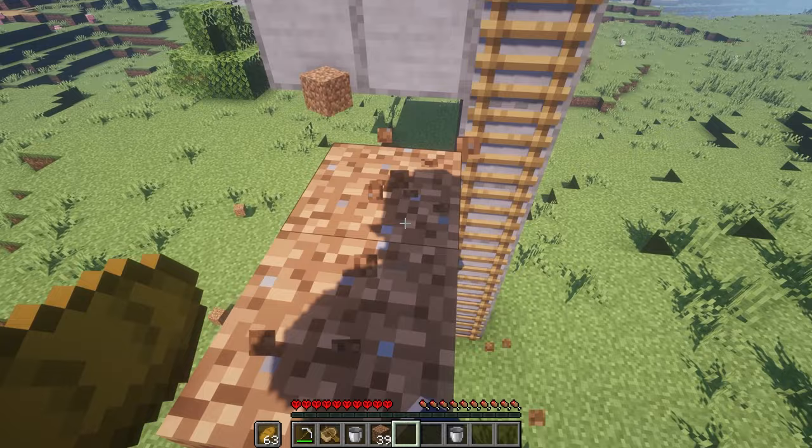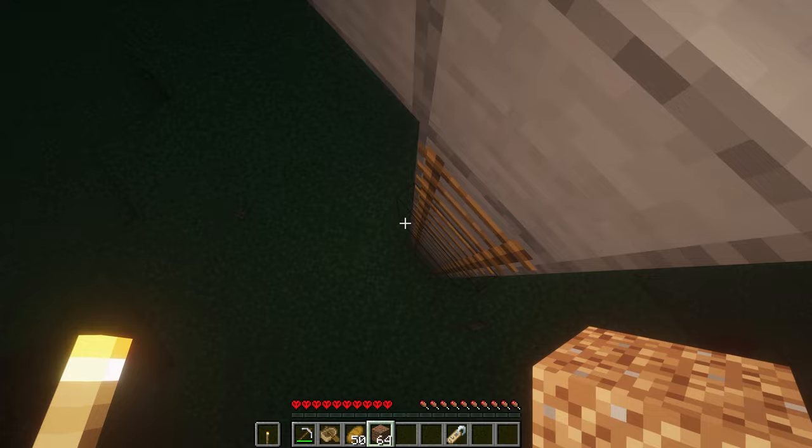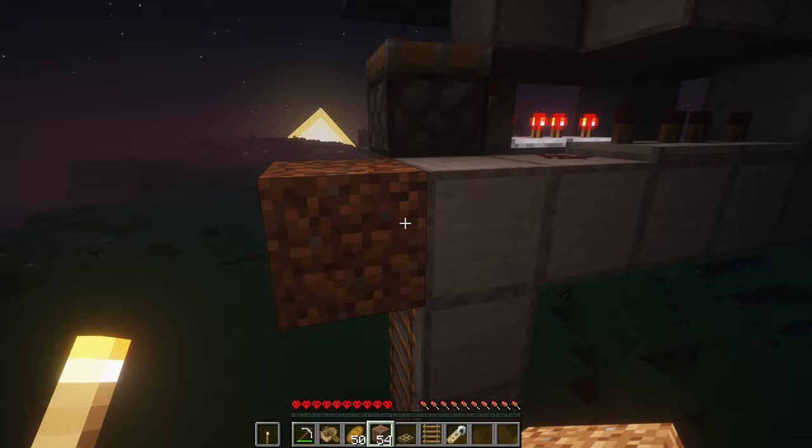Alright gamers, it is now night time. Break that one ladder and this trapdoor right here. You're going to prepare to bring the zombie in, so make sure you have your name tag all ready and named. You're going to want to build another staircase out of temporary blocks — I'm using dirt — and make a little platform for the zombie to get attracted to you, but for you to still be fine. Now go find yourself a zombie.